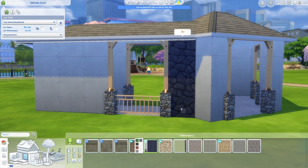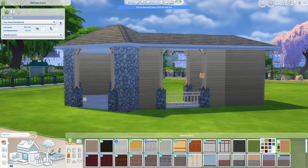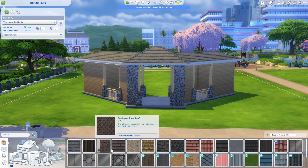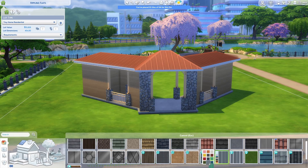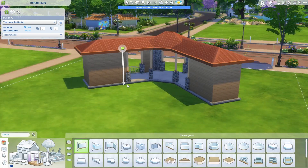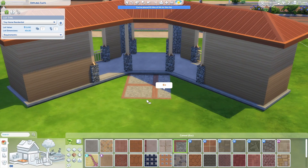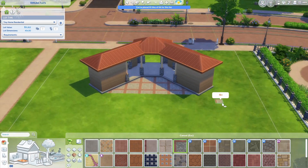I also added in a few lot traits to further boost your relationship gains here. Throughout the rest of the lot, I put in tons of items your sims can use to build relationships — there's a playground and toys for the kids, game tables, picnic area, bonfire, horseshoe pits, and an outdoor movie theater. Tiny homes are also great for building skills, so there are a few skill-building items scattered around like a guitar, grills, planter boxes, etc. So even if you don't want to make friends, your sims will still want to visit here for the great skill boost.